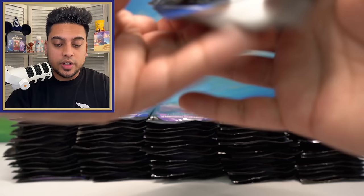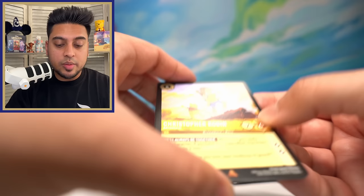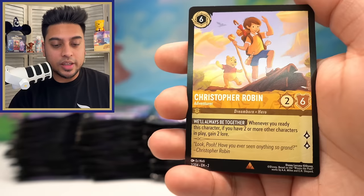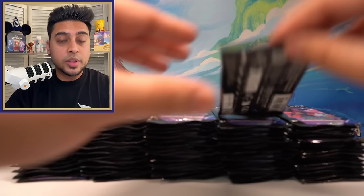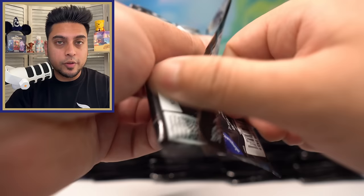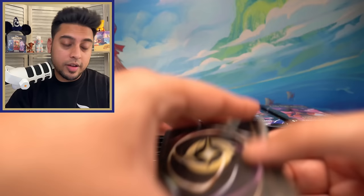So we might see new things come about after Set Number Four, because that's when they finally get to see the results of their creations and input from people like us. Christopher Robin, Merlin, and Pete Bad Guy foil. Maybe after Set Number Four is when they'll really make some changes, and Set Number Five might have quite a bit of differences. Goofy, Prince John, Frillityville.